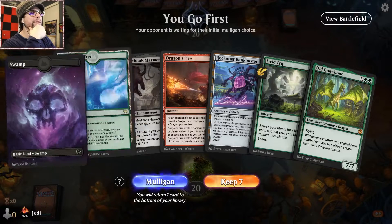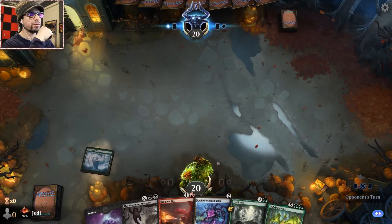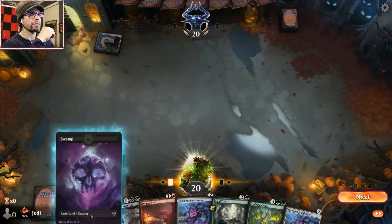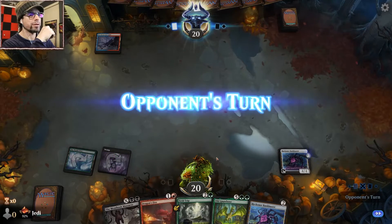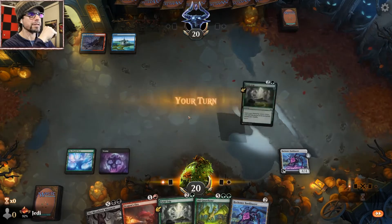Alright, I think we can keep this one. We have two lands to ramp out our Bank Buster, and then we see — we get a third land, we have Field Trip, and we're kinda good. We also have a dragon in hand — I like that. I'm missing our red for Dragonfire, but we have Meathook Massacre. So we just need a land off the top. Going up against Izzet.